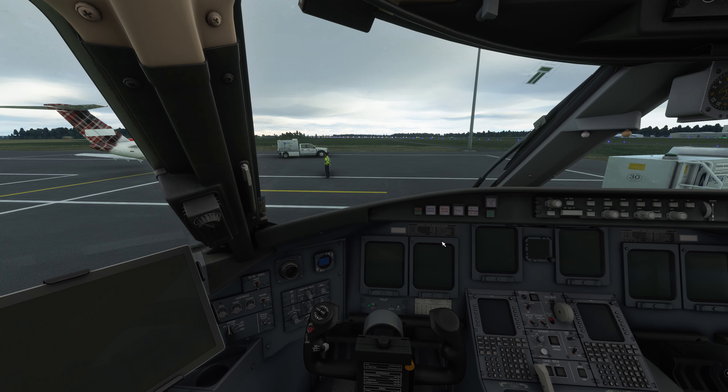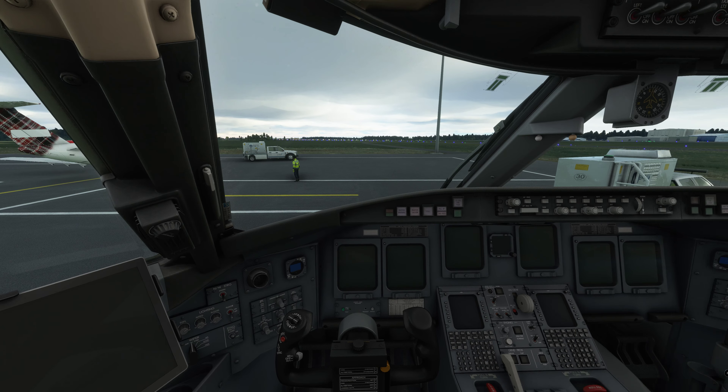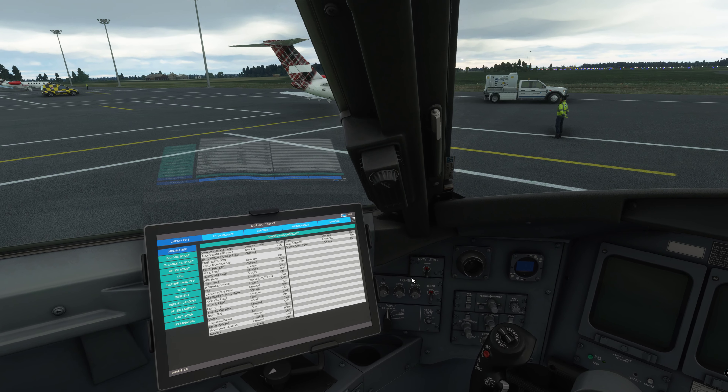Let's get this aircraft fired up. A lot of people ask why they can't start the aircraft — why is it cold and dark? This is what the aircraft looks like when you get into it with no external power on, as if it has been sat overnight. The easier way to start is to get into the aircraft, turn on the EFB — the Electronic Flight Bag — which is basically an iPad that controls the systems and the FMS system on board.